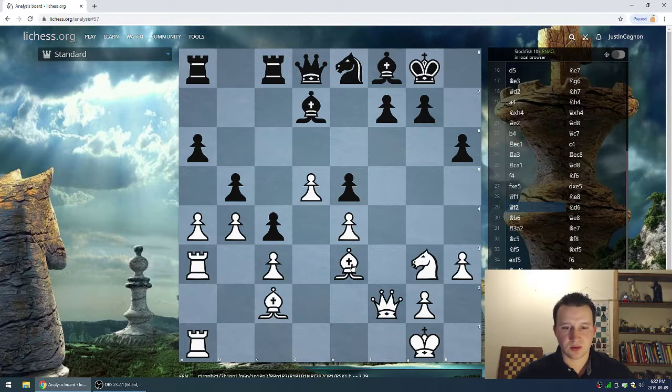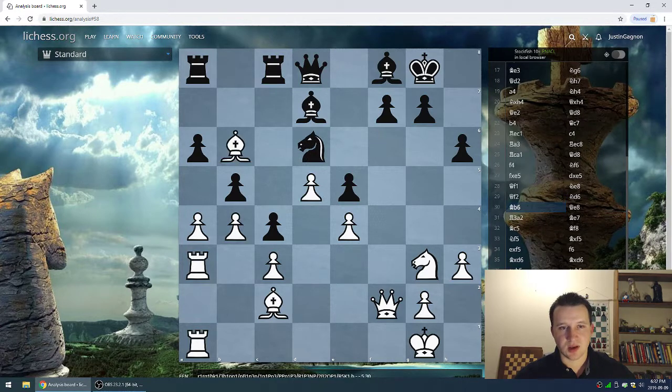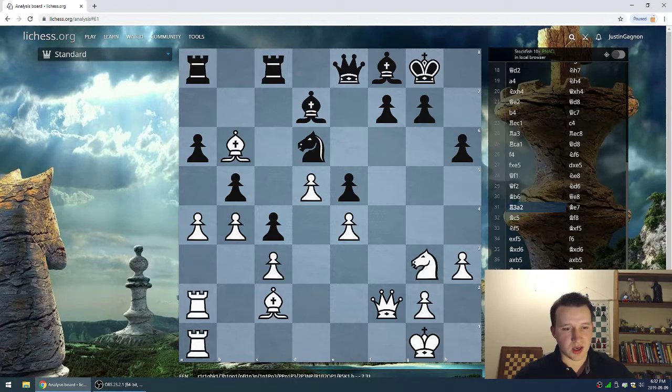Queen f2 — looking to maybe eye in on b6, which is a slight weakness for black. Knight d6, which we talked about. Bishop b6. Queen e8 — not too many choices for the queen. Rook a3 back to a2 — not too sure of the exact purpose of this move. Possibly Deep Blue analyzed that the rook is no longer needed on a3 and might be needed to swing over to f2, c2, d2, or e4 in the future. A bit of a puzzling move, but that is what Deep Blue played.